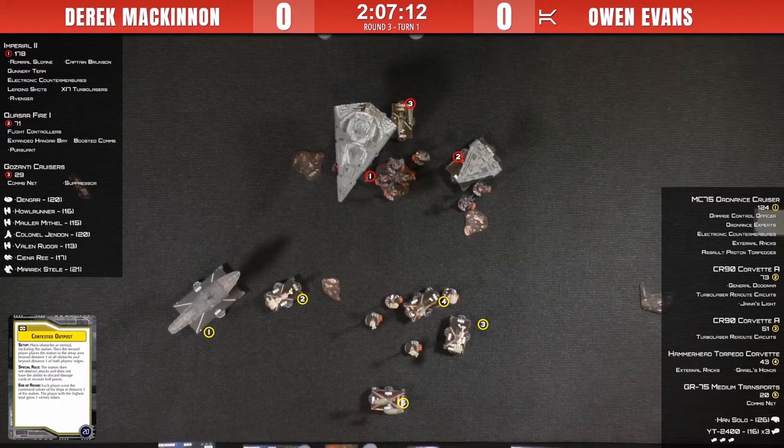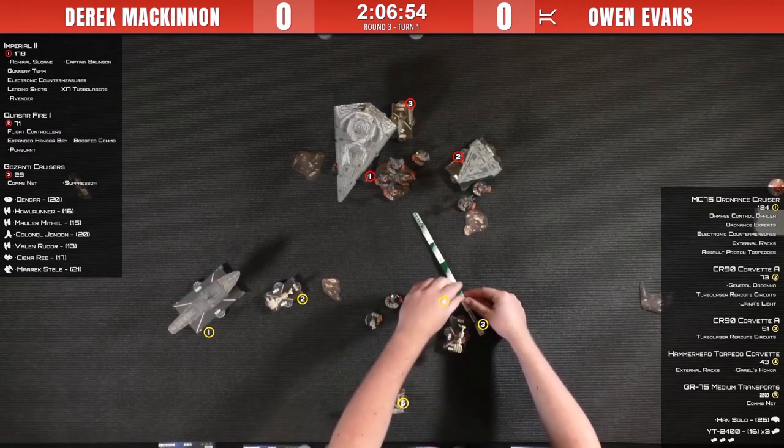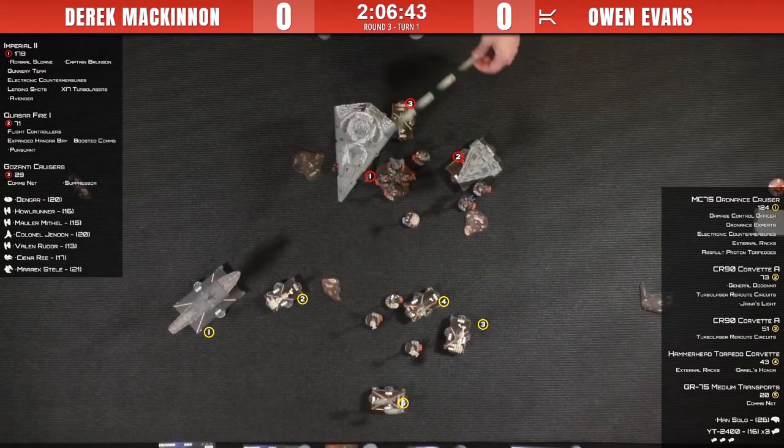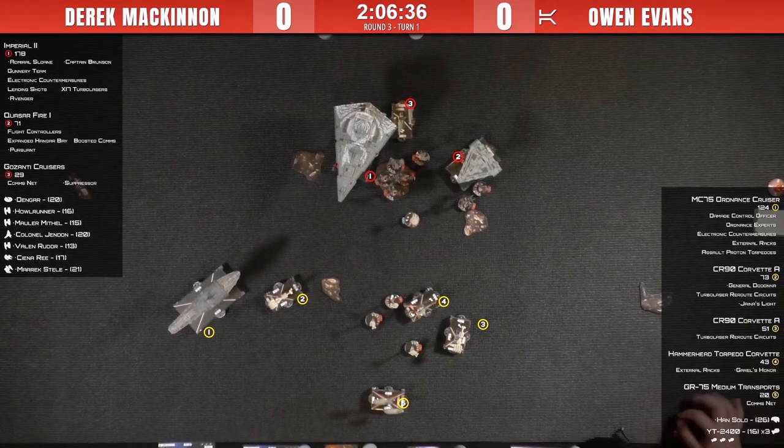When you're playing with a minimal screen, your objective is to delay your opponent's superior squadron force for as long as possible. Quick turn one — that's 20 points for Derek for being within range one of the objective. Owen's being aggressive with Han Solo, and because Mauler Mithel was just barely peeking out of the station, he was able to get a full attack with the engagement. The station on Contested Outpost doesn't actually heal or obstruct attacks, but it does still count for engagement.